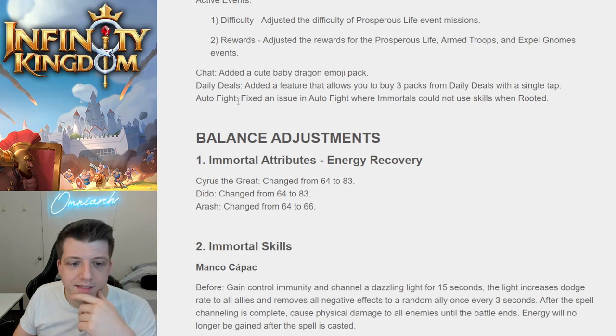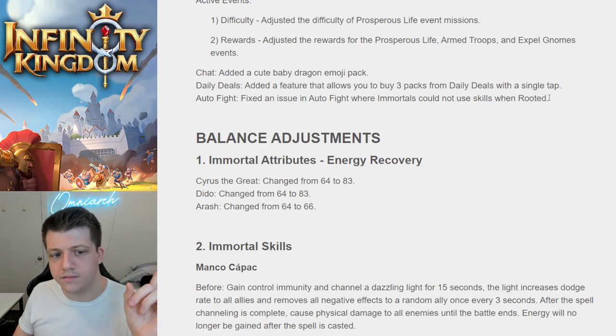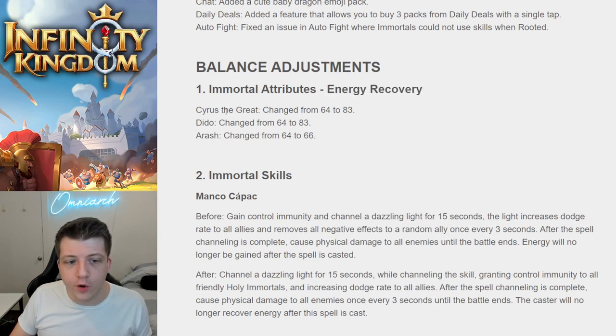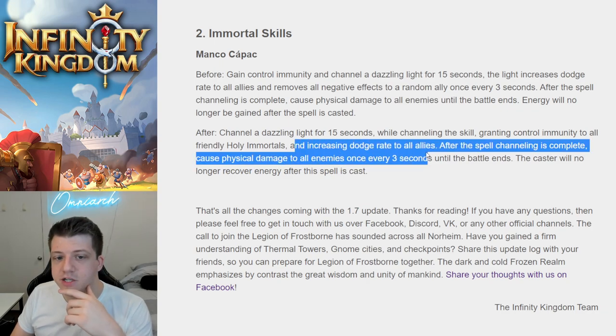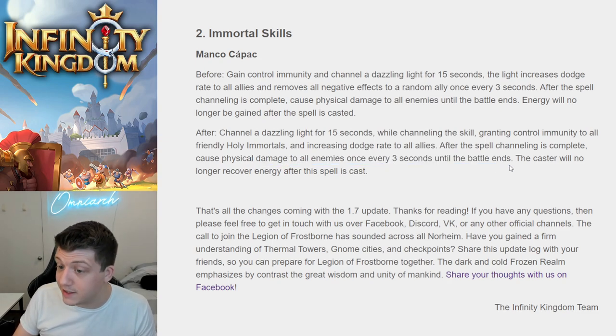Fixed an issue in auto fight where immortals could not use skills when rooted. There's also some balancing: increased energy recovery for Cyrus, Ditto, and Arash from 64 to 83, 64 to 83, and 64 to 66 respectively. Manko's skill has also been changed — it now channels a dazzling light for 15 seconds, granting control immunity to all friendly holy immortals and increasing dodge rate to all allies. After channeling completes, it causes physical damage to all enemies once every three seconds until the battle ends. Manko will no longer recover energy after the spell is cast.